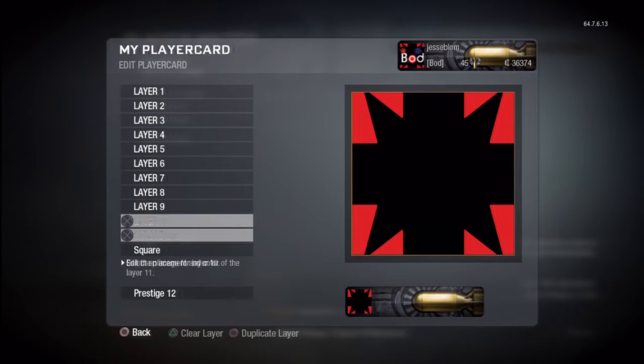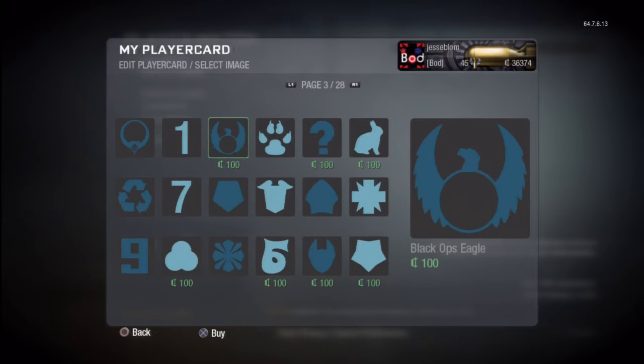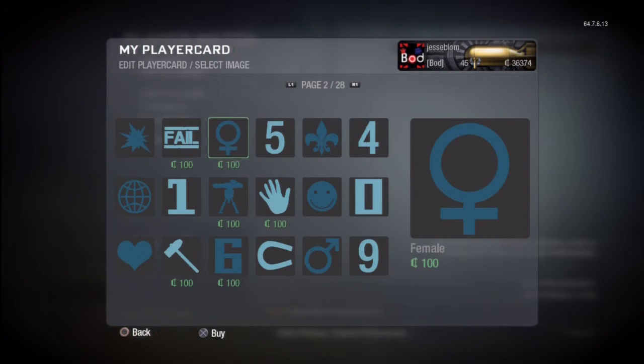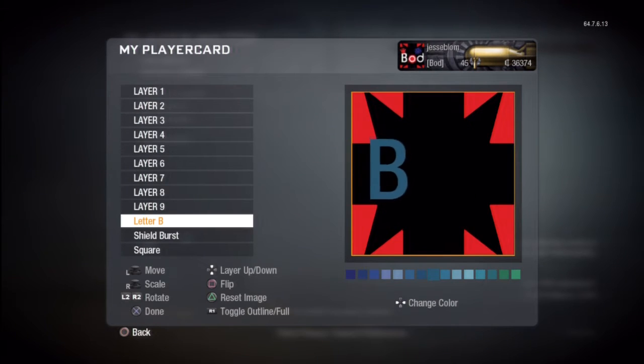First we are going to start out with a red background with a shield burst background. Then we are going to start working on the Bod part, so we'll start with the B and then turn that white, making sure it's centered perfectly straight in the middle.